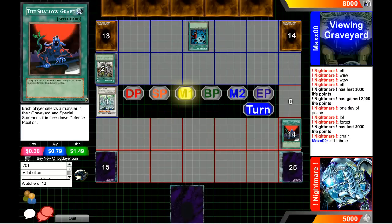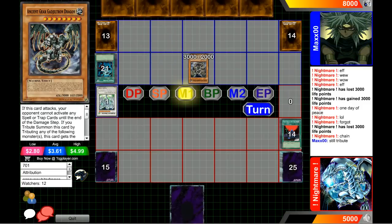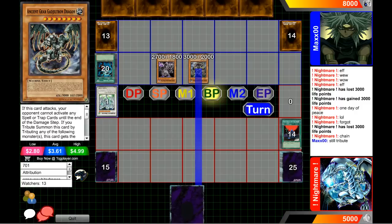He does get that Yubel Judgment Dragon. I think we're just gonna see a simple game here — unless he top-decks something. He did activate One Day of Peace — I'll remind him again. Is he gonna remember this time? One Day of Peace. Good job, good job Nightmare — you're learning. That's why you run One Day of Peace.